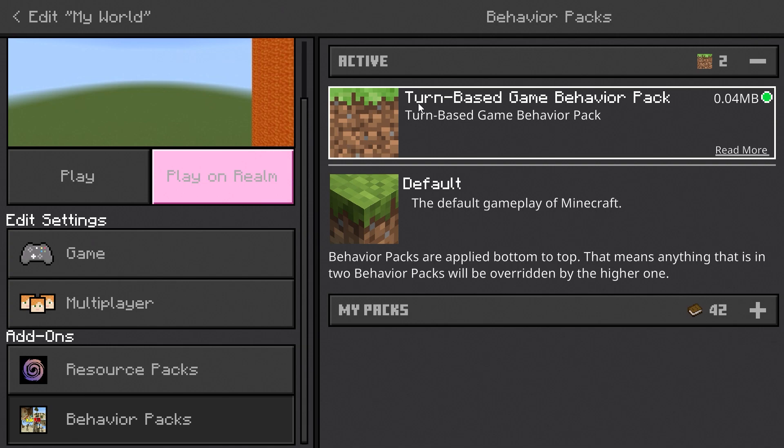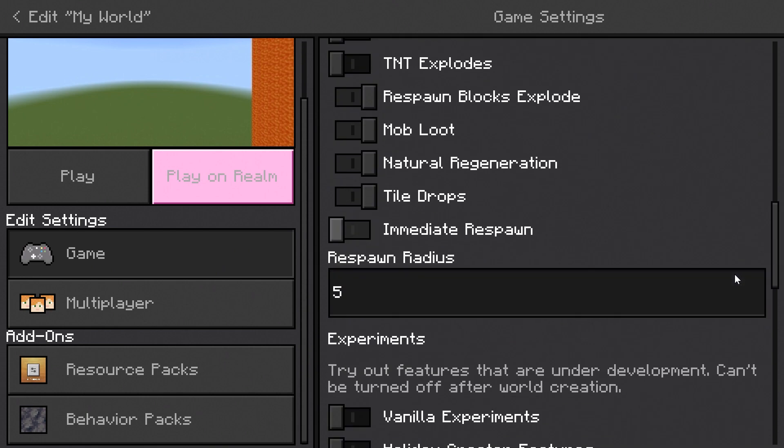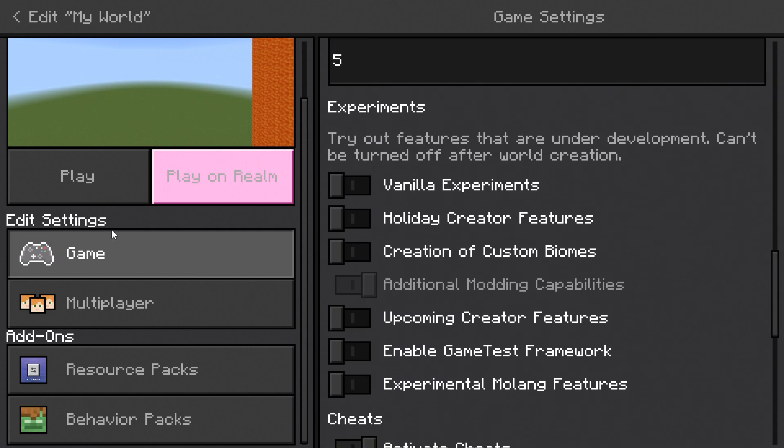I won't be able to show you the turn-based one because I couldn't get it working. I activated the behavior packs, went and activated additional modding capabilities, but whenever I clicked on play it just did not load properly. This is what I was talking about earlier — if you're using an add-on that uses additional modding capabilities and that option is removed later down the road, then that add-on is not going to work at all.